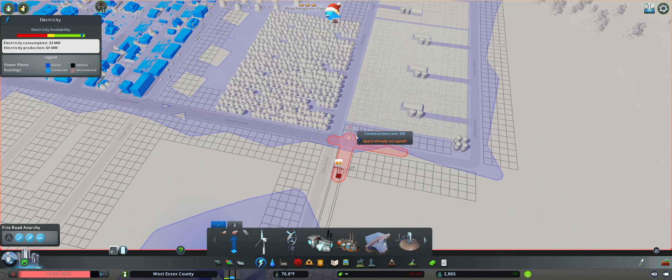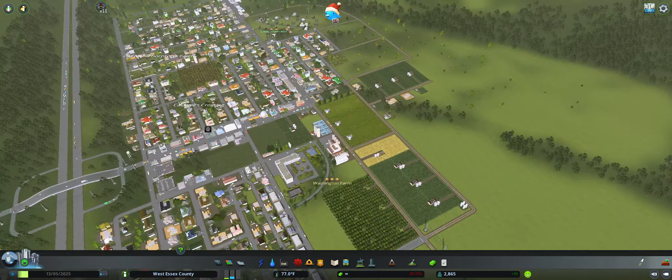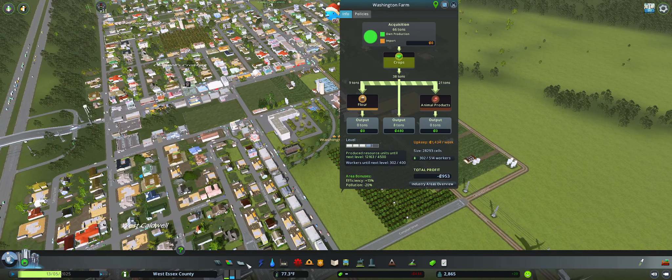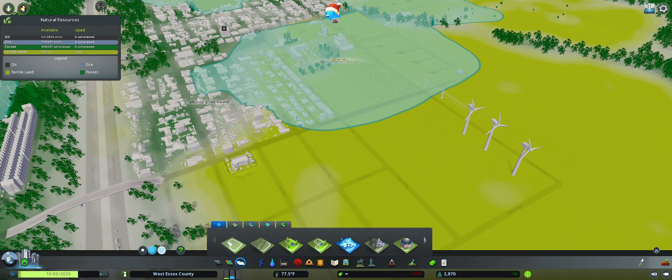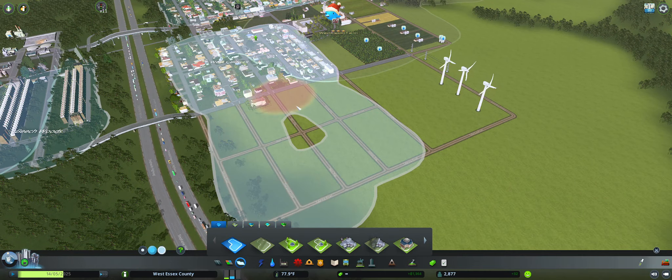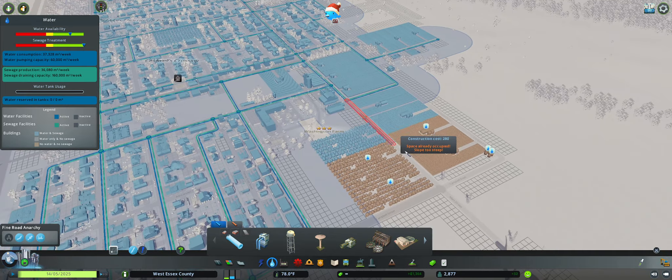Now let's unpause. Now Washington Farm is happening. Let's expand West Caldwell here. It's gonna go down to there, and it's gonna go down to there.